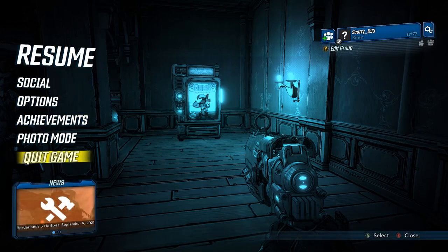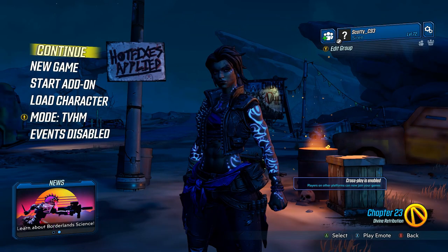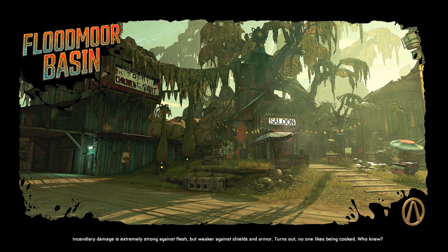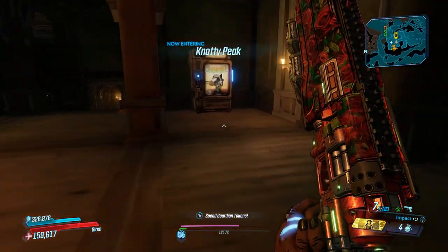So what we're going to do is exit to the main menu, and this works on any level. As long as there's a vending machine, you can do it — it doesn't matter what level you are. It works the exact same way. The only difference is in end game content you have a better chance of farming legendaries as opposed to epics. This is a very handy trick, especially if you want to grind up your guardian rank and get a decent weapon for hardly any time at all.